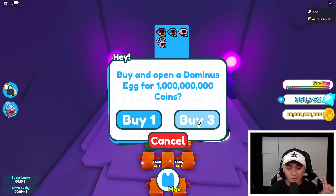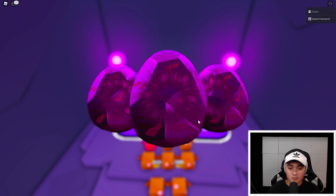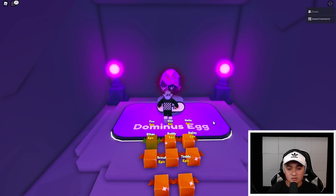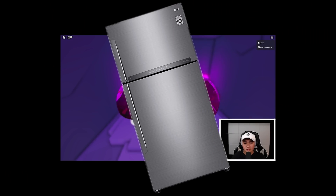All righty, so we're going to start by buying three. Here we go. That's three right there and let's see what we get. We get ourselves Dominus Frigiduses, as always.